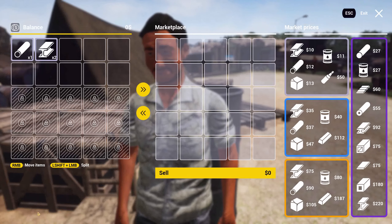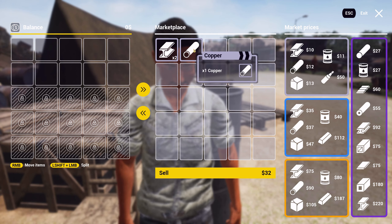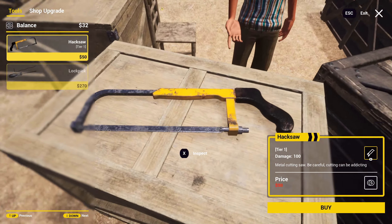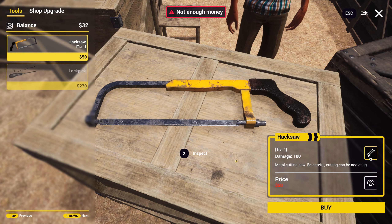I've got some scrap for you — rusted steel and some copper. Thank you. Buy hacksaw and Tool Shopper — now we'll be able to do more stuff. It's $50.